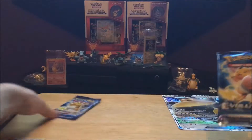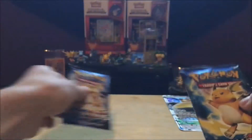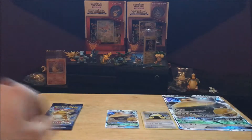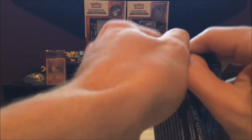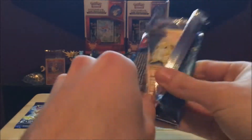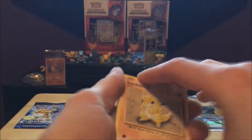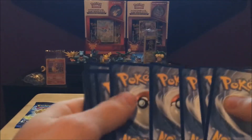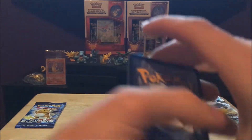Now for the best part guys — the two Raichu Evolutions packs. I'm excited. They reinforce these packs now so they're easier to open. Oh my gosh, I see Sandshrew guys — I see Sandshrew! Oh my gosh, the nostalgia. I got goosebumps. All right, which way is the code card facing? I don't know the trick exactly, but I think it's the same so we're going to go with it, hopefully not revealing the best card right away. We're going to try the trick guys.